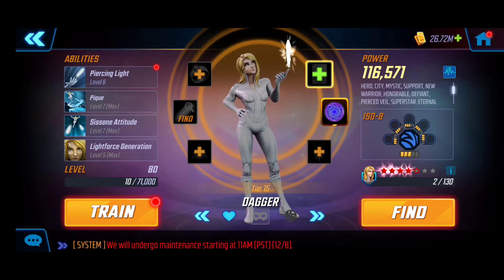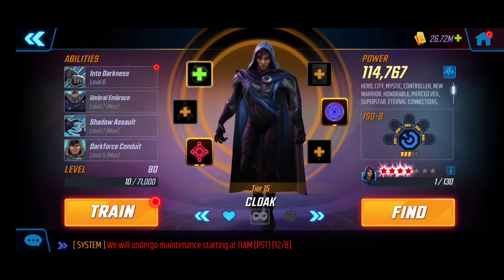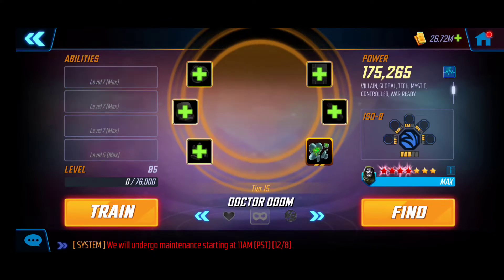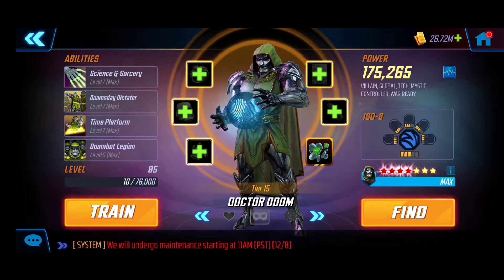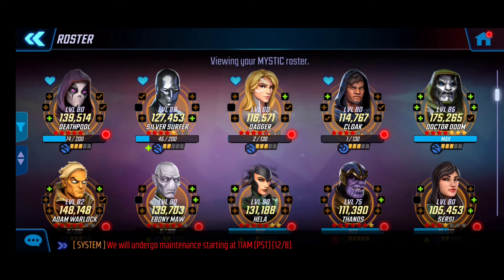Next we have Dagger, a little lower in yellow stars because I haven't had a chance to push her and her shards are limited, but the T4s were pretty massive on her as well — special, ultimate, and passive. Cloak is similar to Dagger, with lots of upgrades with the exception of the basic, just to pump them up. They are both quite squishy, but the synergies with Deadpool really matter, especially getting energy to use their ultimates and specials. Last but not least, Dr. Doom is really pivotal — he has a great cleanse, a good ultimate, can soak up damage as a pseudo-tank, and benefits from Deadpool's synergy.